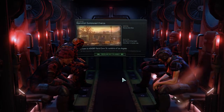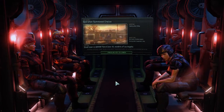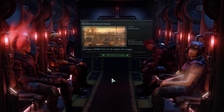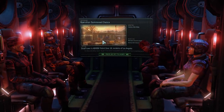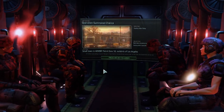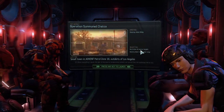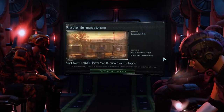Hello everyone and welcome back for another episode of XCOM 2. We are still on our second attempted playthrough, a second mission this time. We're about to touch down to destroy an alien relay in a little Advent patrol town outside of Los Angeles. It should be pretty straightforward — neutralize all targets, destroy the relay.